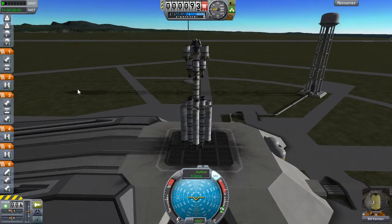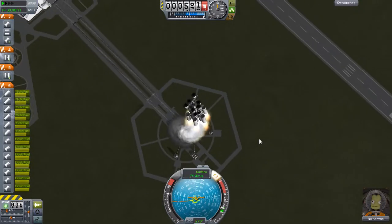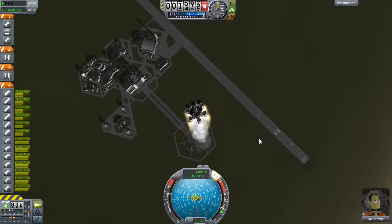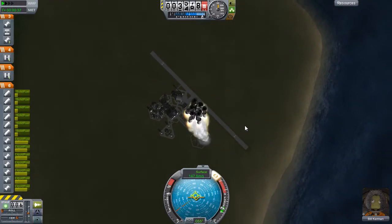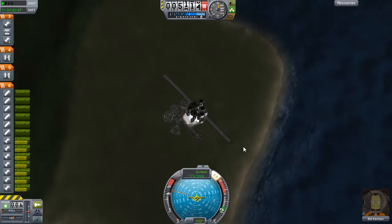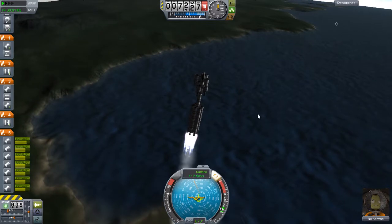Kerbal Space Program being the ultimate instability that it is decided to crash out whilst I was running in the background changing the audio settings. Whilst I'm sure that last mission would have made it, we've had to restart. I tweaked my rocket a little bit - literally just a few more rockets, a little bit more fuel, no major changes. I seem to be making some sort of mistake with my builds recently where I get this corkscrew effect. I think it's something to do with my solid boosters.